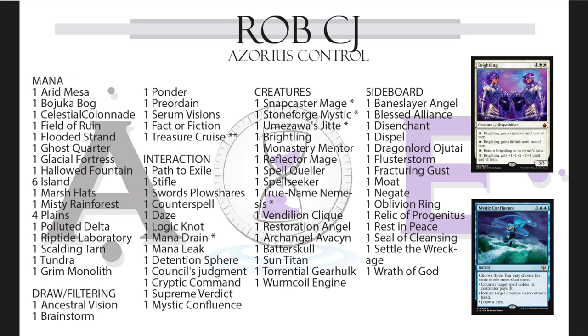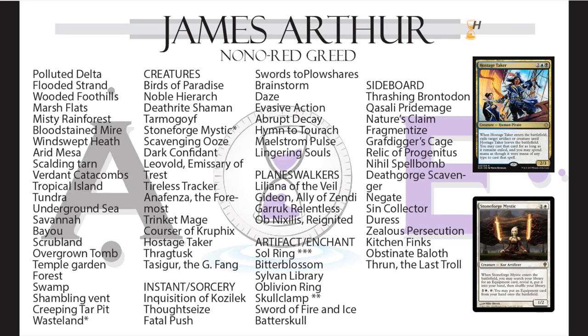At a glance it's definitely control, but Rob has True-Name Nemesis and he's got the ability to play tempo. He's also got a Stoneforge Mystic package, so it's more like an Esper Stone Blade without the black. James has a four-color mana base with Wasteland, and his points include Wasteland and Stoneforge Mystic.